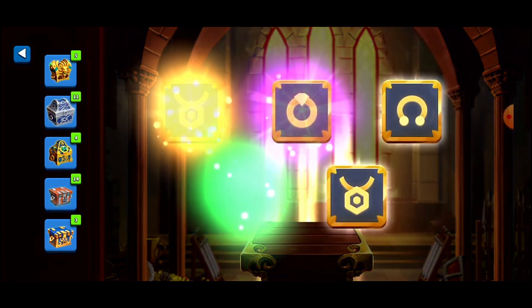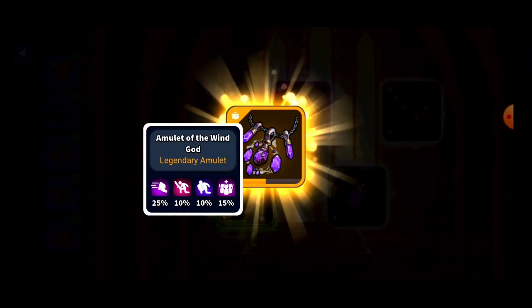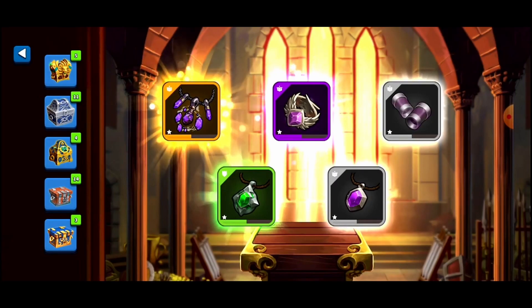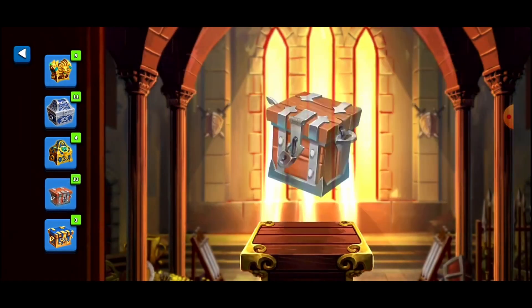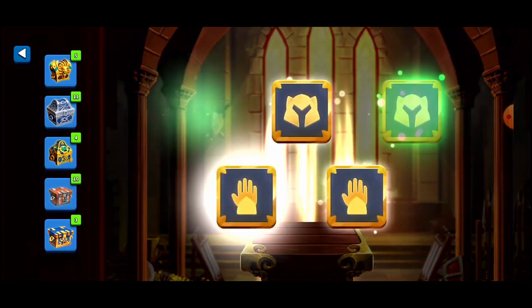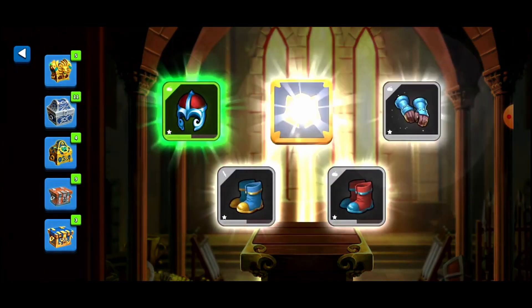Two purples and a legendary — let's go! We're off to a good start. Wait, was the other one an amulet too or was it a ring? Nice — definitely screenshot that. It's a ring, okay cool. So two purples and one legendary, very nice. He got one early on so there's a good chance he can get another. Three purples and one legendary — nice!